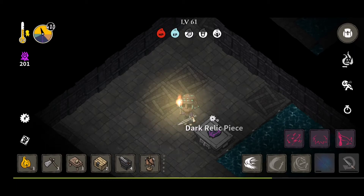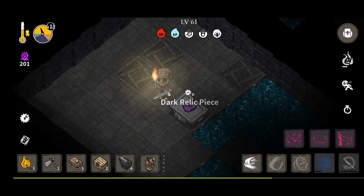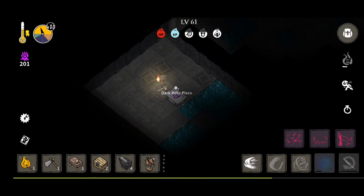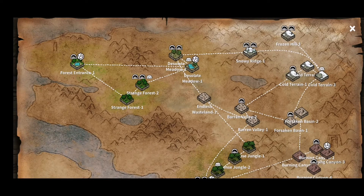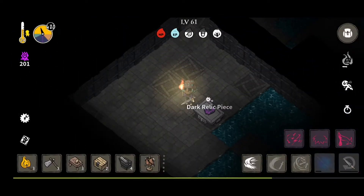So I'm sure you're wondering what the Dark Relic piece is, what it's for, and how you use it. The Dark Relic piece is actually a portal to another map. Here we have our original map, and supposedly if you can gather all four Dark Relic pieces, you can combine them at the Ancient Mithril Forge to open a portal to another map or another world.